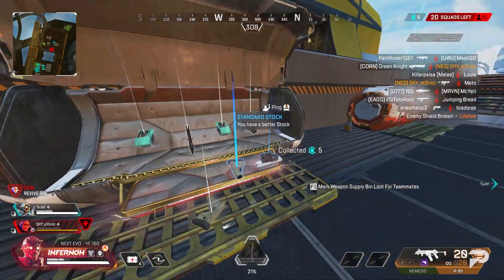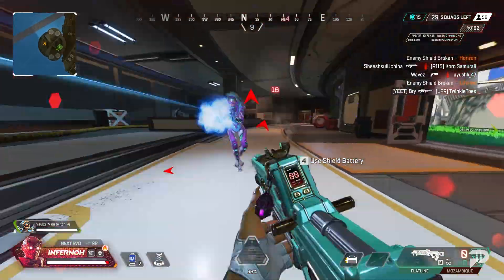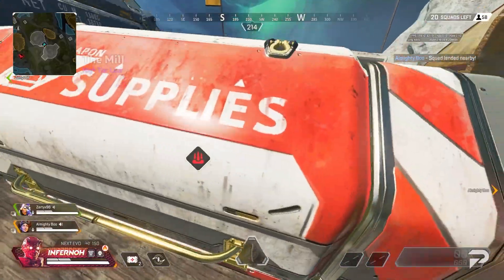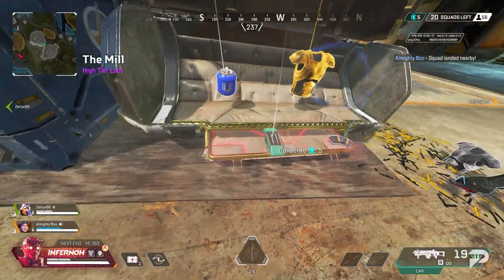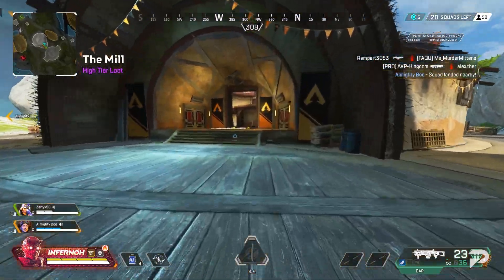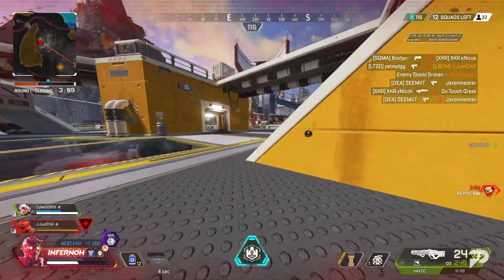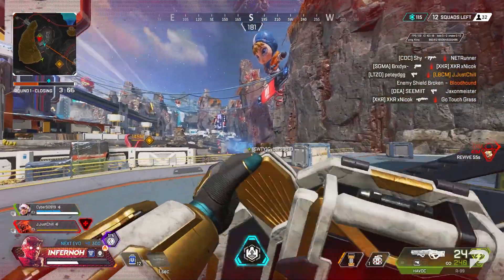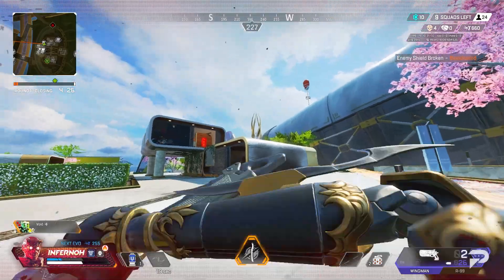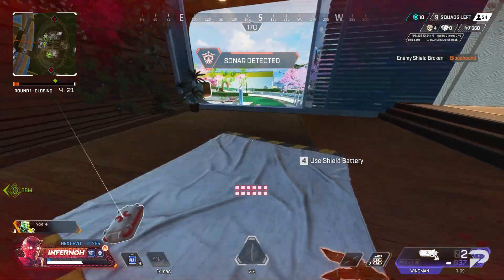Assault bins always have a guaranteed scope as well. Not having a scope can be one of the most frustrating and limiting things in Apex Legends, and because it's Smart Loot, you're not going to get a scope you can't use. Saving time on looting and then hitting an Assault bin to get juiced weapons isn't just convenient, but it makes the game more fun. Apex games are pretty fast-paced these days, and getting into the action is a theme with Ash's kit.